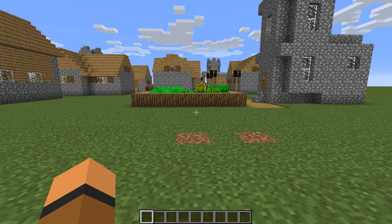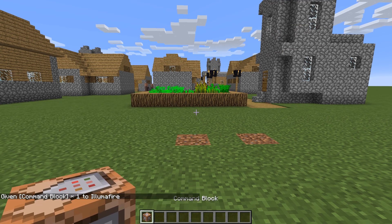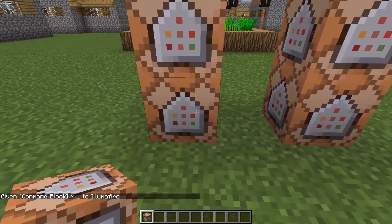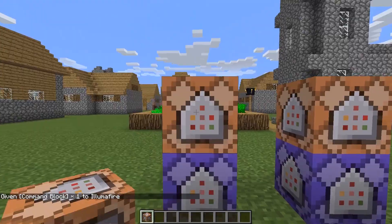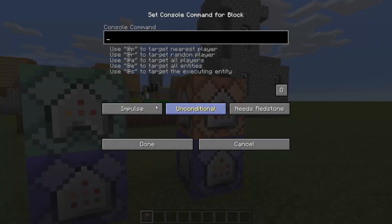The first thing we're going to do is give ourselves a command block. We're going to set two command blocks next to each other and then set another two on top of those. We're going to set the first command blocks to always active on repeat. And the top command blocks we're going to set to chain, conditional, and always active.